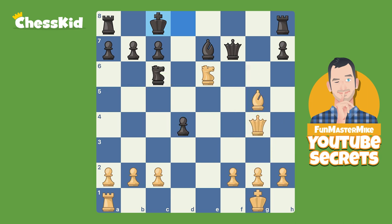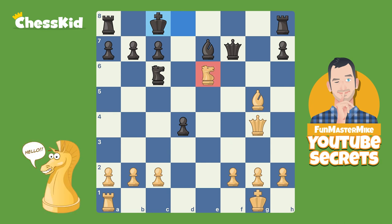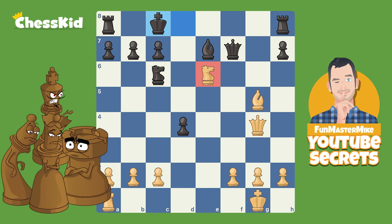Now before we get to the really quick mates, we need to figure out what is smothered mate. Smothered mate is pretty much always with a knight, and it's when the enemy pieces surround the enemy king and the knight does all the damage on your side.